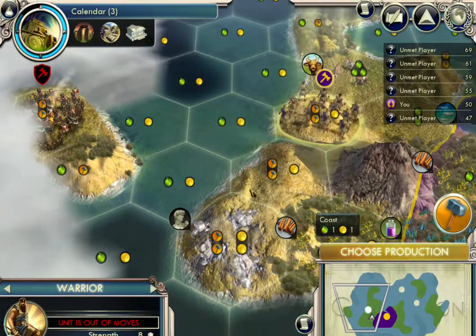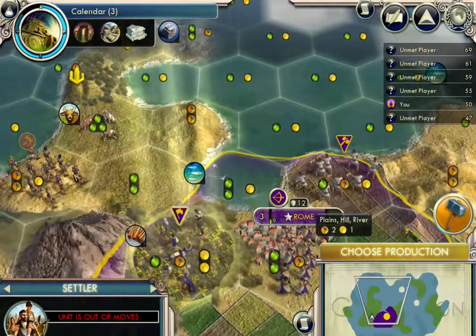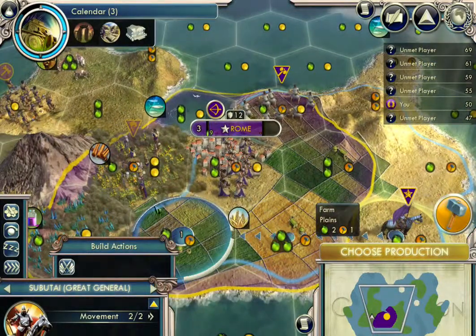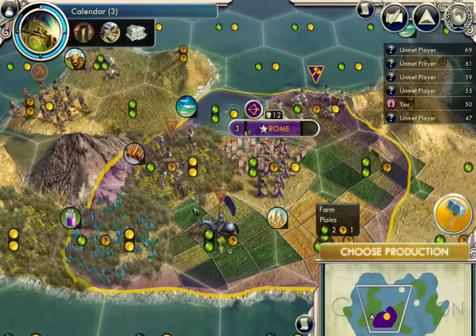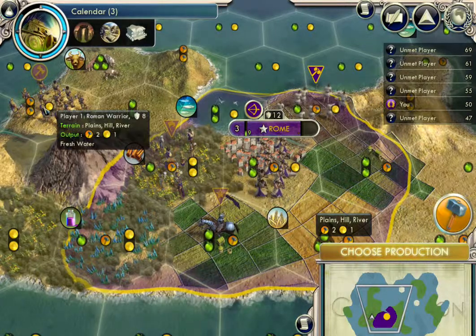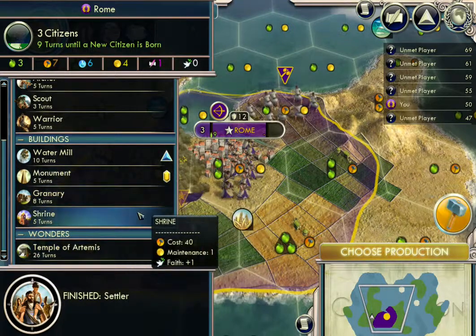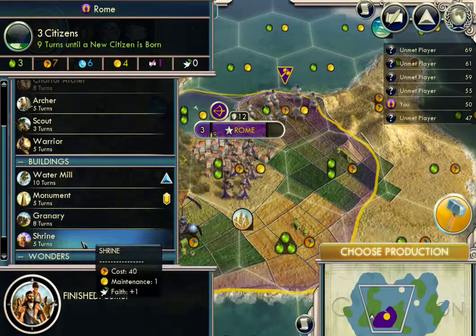Okay, so now we have our settler. We'll move our settler up in this direction. And we will bring our Great General towards this guy, because when you have the Great General within two tiles of a military unit, it gives them a bonus in battle. Problem is, there's no battle to fight. So that's weird. Now we can choose our production for Rome — I want to get a shrine going.